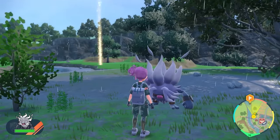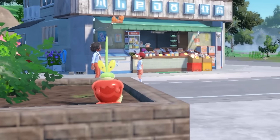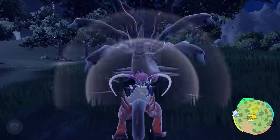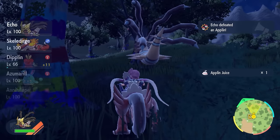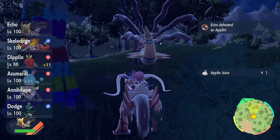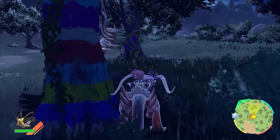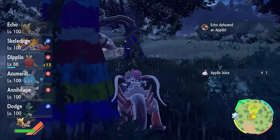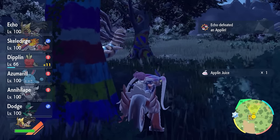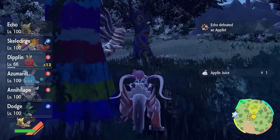After getting that done, I needed to work on a short about how to evolve Applin into Dipplin, and I wanted to show what shiny Dipplin looked like. There's this one tree in the Tage Tree Thicket where Applin can spawn. Knock the Applin off the tree, then use the Let's Go feature with your giant Pokémon in front of your party. Go stand by another tree and your Pokémon will hopefully keep defeating Applin on its own while more spawn in the tree over and over again. So I sat there, waiting for something to happen. Don't fall asleep. We don't want that. No sleeping here.